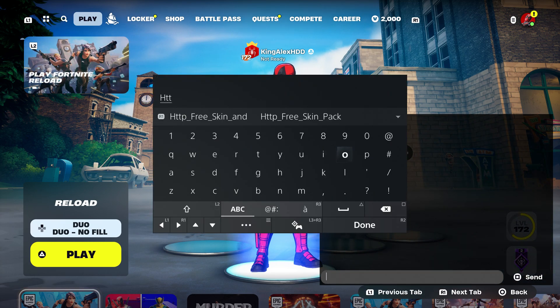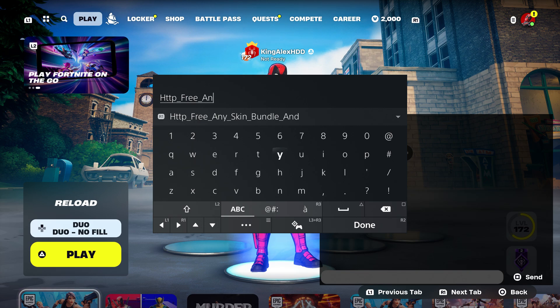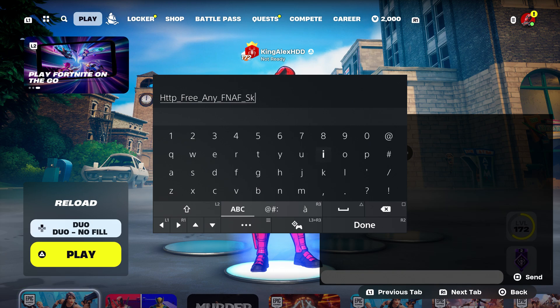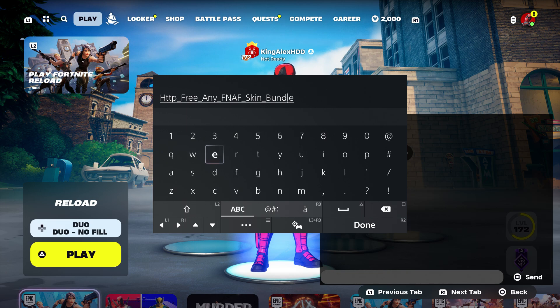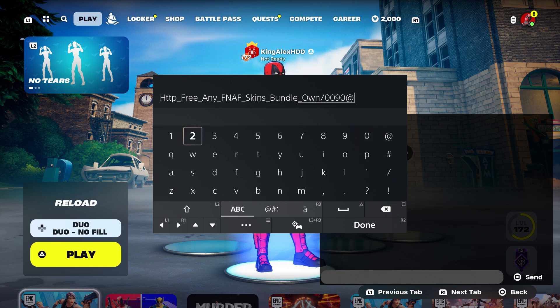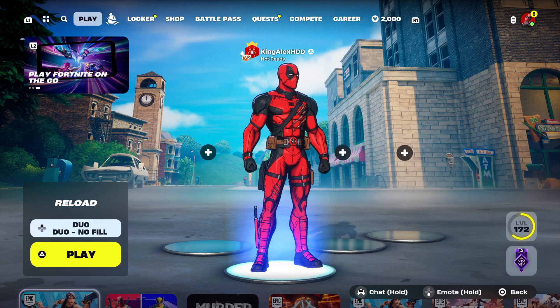You're going to come over here and type in this code: HTTP underscore, type in free, underscore, type in any, underscore, find our Freddy which is F-N-A-F, underscore, skins, underscore, and you're going to get the bundle. Make sure you put the S right next to skin, then put underscore and type in own, then dash zero zero nine zero zero one zero two two one zero nine zero nine. Press done and send it to your account.